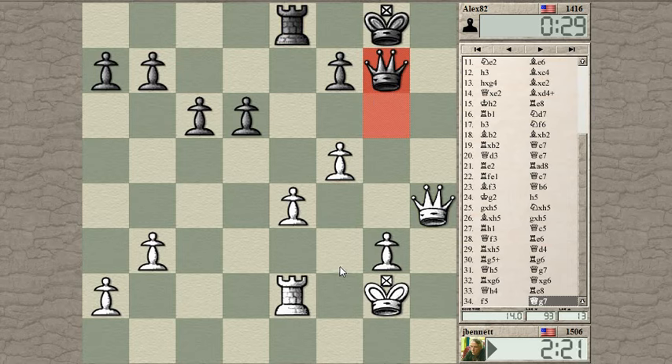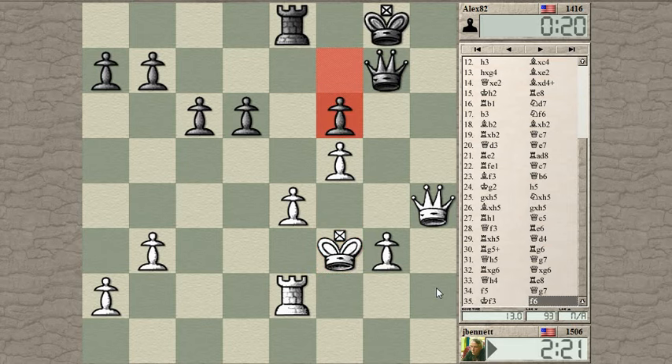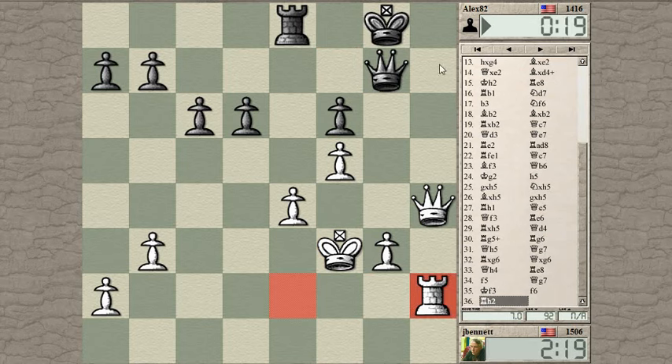Maybe I just step forward with the king, holding on to the pawn, and start marching this g-pawn forward. Also with the king out of the way I can play rook to h2. That looks interesting — he stops me, he stops the f-pawn. Rook h2 — that keeps his queen tied down. Queen can't move away from the king except with check. Maybe I can march the g-pawn forward.